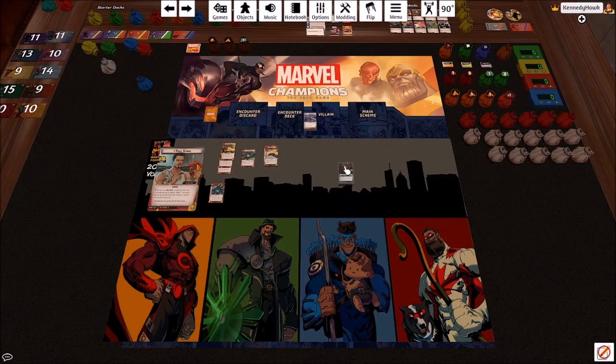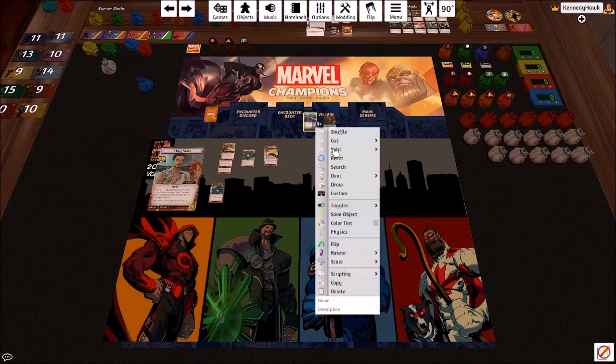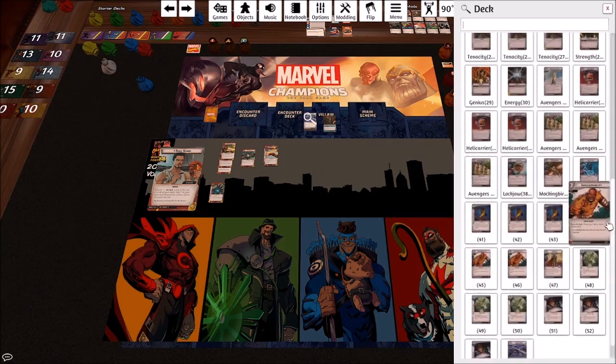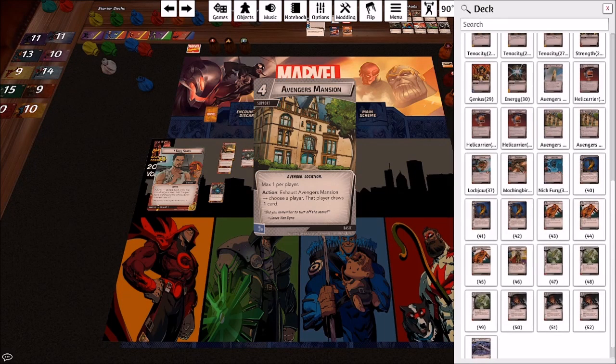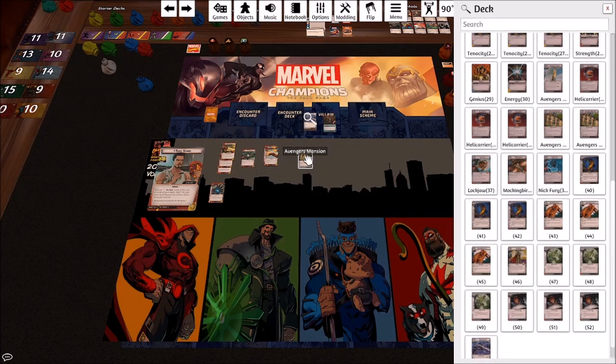Everybody does things differently, but what I do is pick my aspect and then first go through the basic cards to pick cards I put in pretty much every deck. Avengers Mansion is a staple — exhaust it to draw a card in solo, or choose a player to draw a card in multiplayer. Another thing to mention: think about tweaks you'd make for multiplayer. In solo your deck needs to be able to attack, thwart, and stay alive.